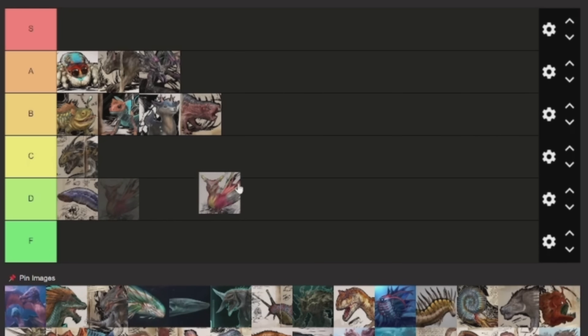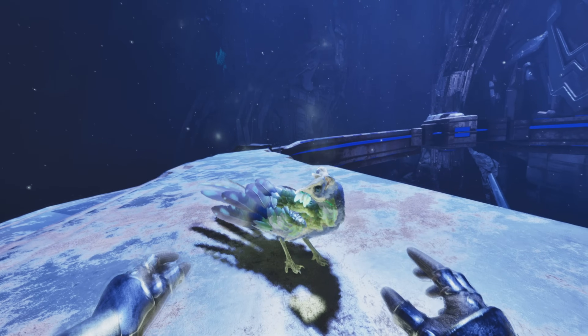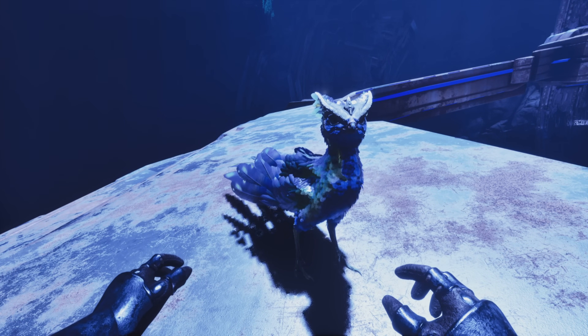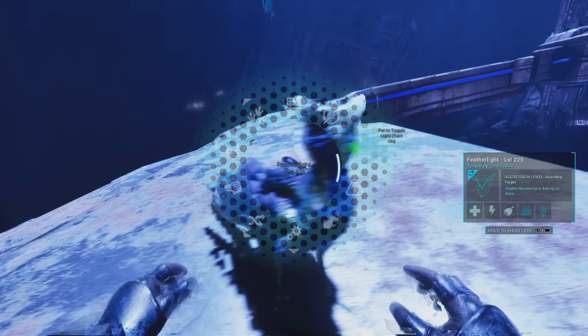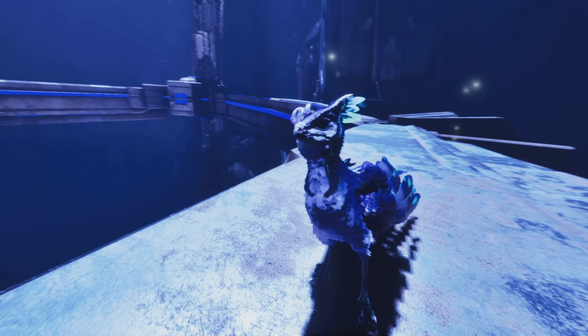Next up is the Featherlight — the last of these shoulder pets — and it's going to be in B tier as well. It's probably my third or second favorite. It's one of the only ones that can fly, which is cool. I think it might be one of the very few creatures that can actually fly on Aberration. There are Seekers and Glow Bugs and stuff, but this one you can actually tame, so that's kind of a cool bonus.